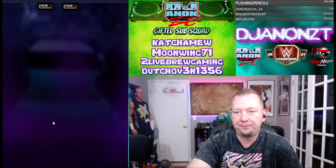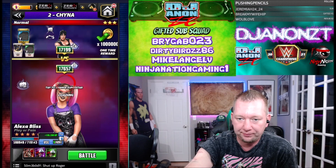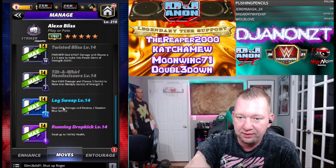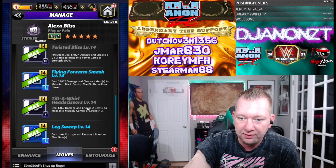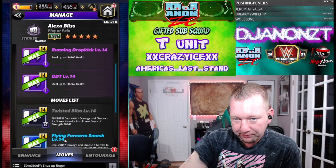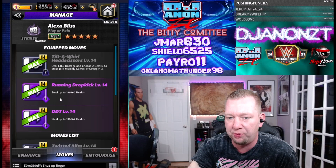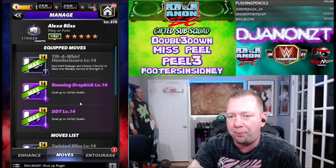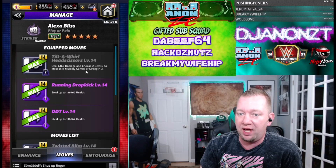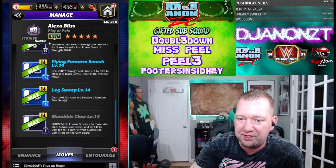Those two sets are done and there's also a health steal move set. I like the first move set the best - just making them bleed out. We do have a ton of health steel here. Part of my problem with these is you have nothing to make purple gems. The three moves we haven't used yet: Tilt-a-Whirl Head Scissors deals 6,100 damage and choose two gems to make into multiply gems of strength three - that's a two-charge black. Running Dropkick steals up to 116,000 health, DDT steals up to 116,000 health - both nine-charge purple. We have nothing to make purple with except multiply gems.